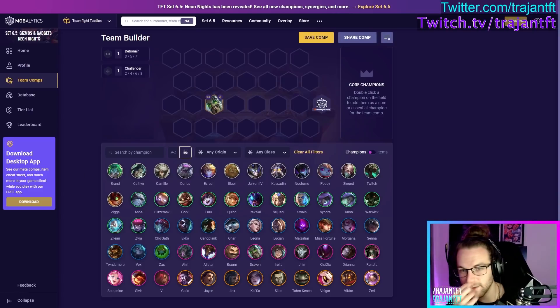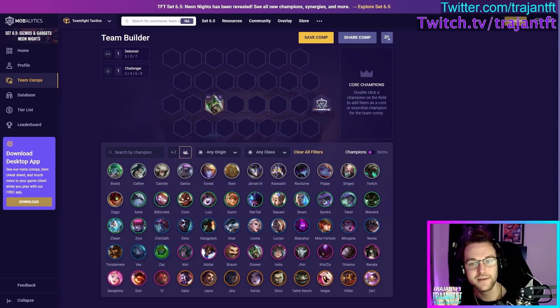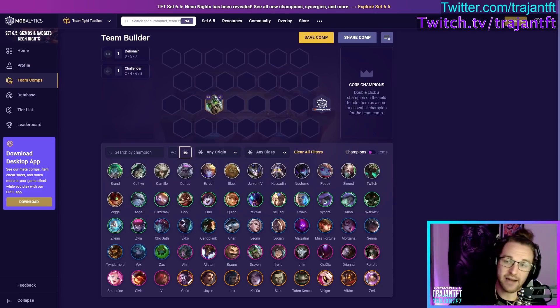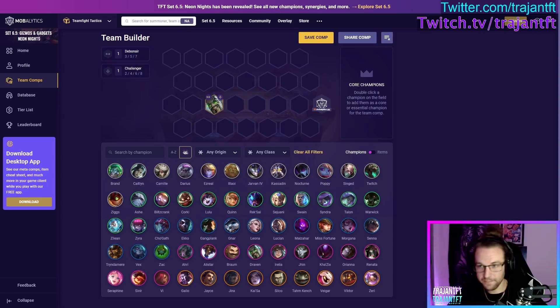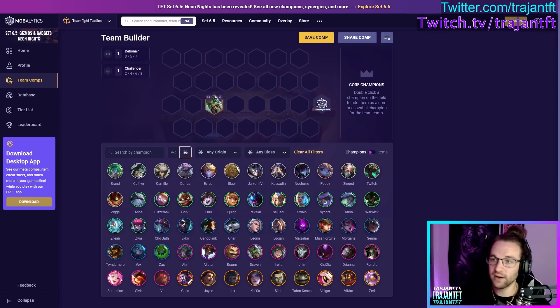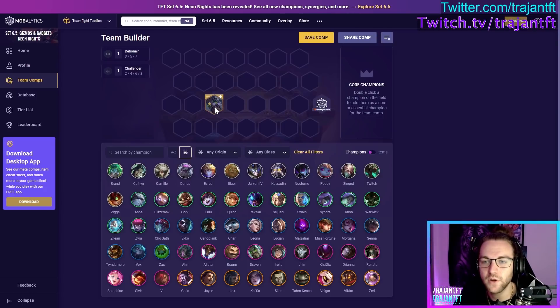Draven is a Debonair and Challenger. He's attack damage — he empowers his autos with a Spinning Axe, exactly like League of Legends. He throws his spinning axe, it hits, and he can hold two spinning axes at the same time dealing increased damage scaling with AD. He does have to catch his axes — there's an indicator on the hex he's standing on showing where it'll return. If he doesn't catch it, he drops the axe and needs to recast for a new one, losing damage per missed catch.